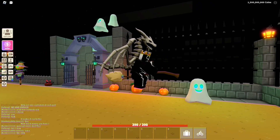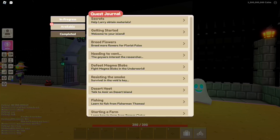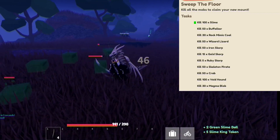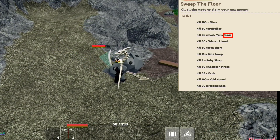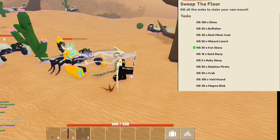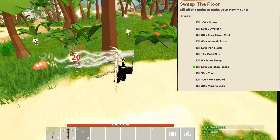Now, looking at the quest log, we can see that I've completed it. Sweep the Floor — kill all the mobs to claim your new mount. So I killed 100 Slimes, 50 Buffalcore, 30 Rock Mimics — coal Rock Mimics specifically — 50 Lizards, 50 Iron Scorps, 15 Gold Scorps, 5 Ruby Scorps.